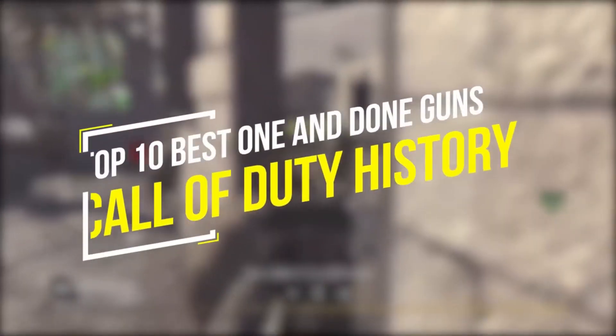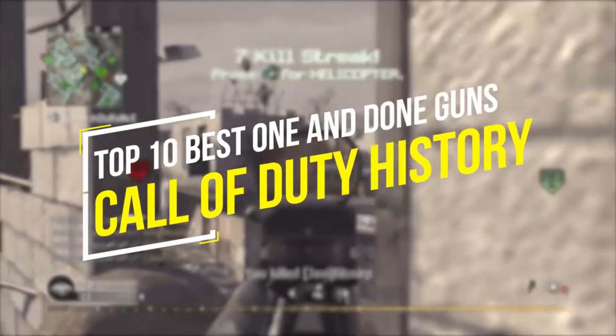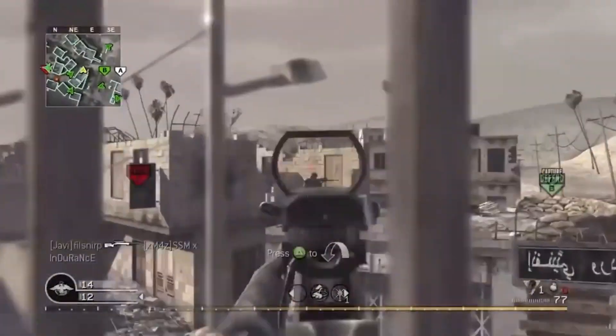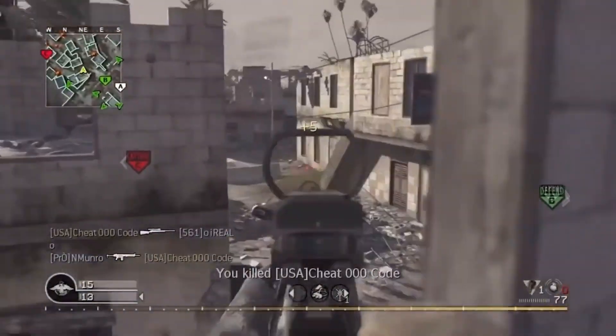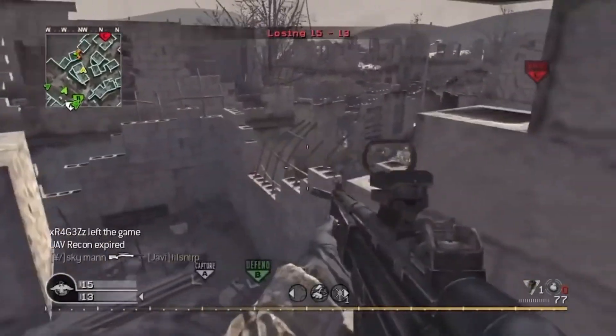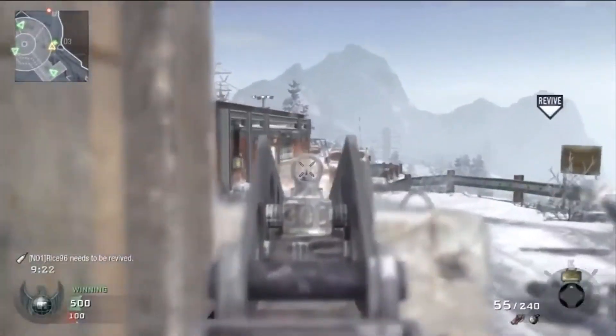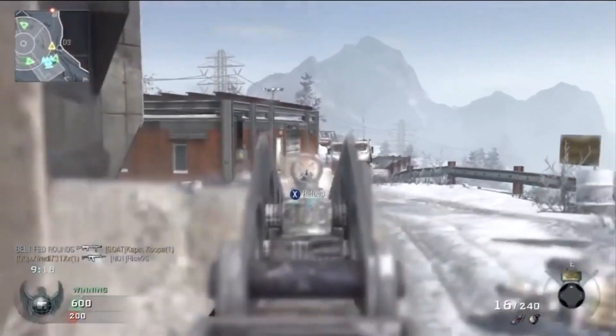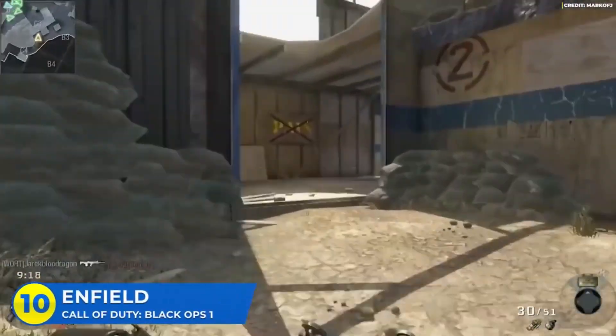We're gonna be looking at some of the best one-and-done guns in CoD history. These are those guns that only made one appearance and then they were done, for whatever reason we have not seen them ever since. We're gonna start off with one of my favorites — and a lot of people hated it's ugly — but man was this thing smooth: the Enfield in Black Ops 1.